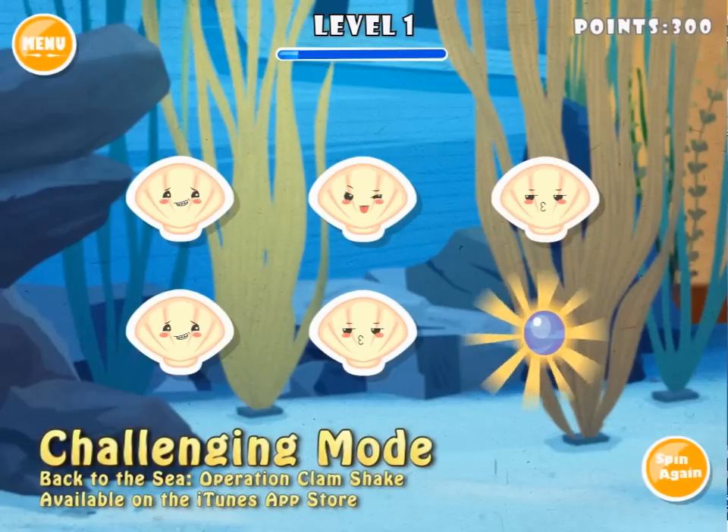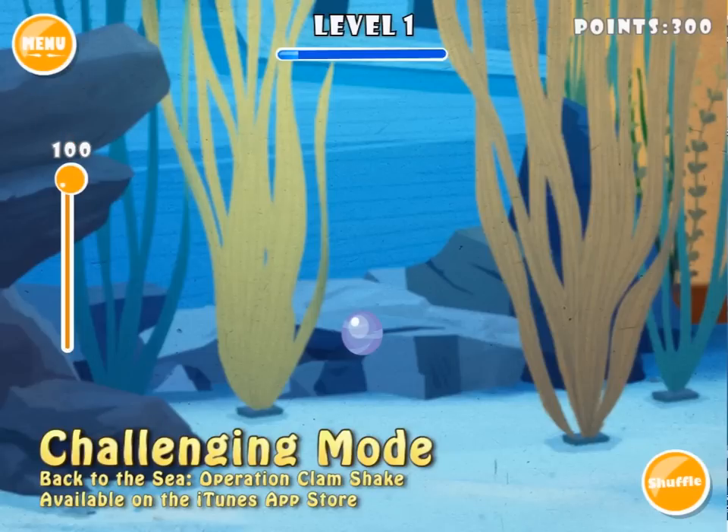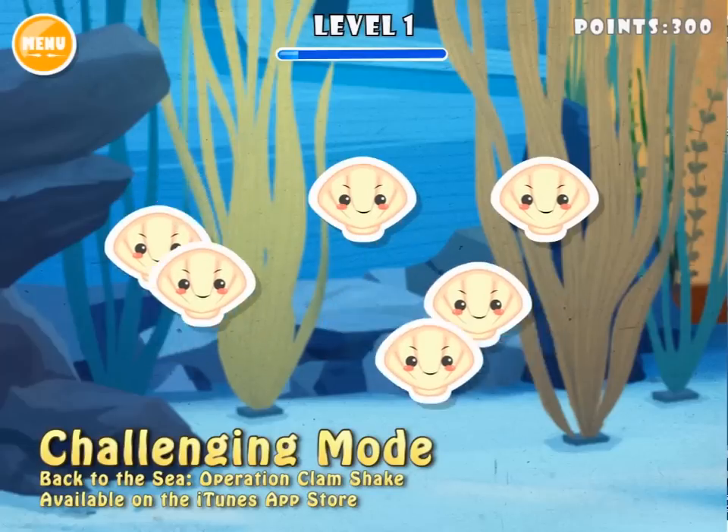Let's try one more time. I'm going to click on spin again. The pearl is at the bottom and in the middle. I'm going to raise the slider bar all the way up to its maximum value and click shuffle.